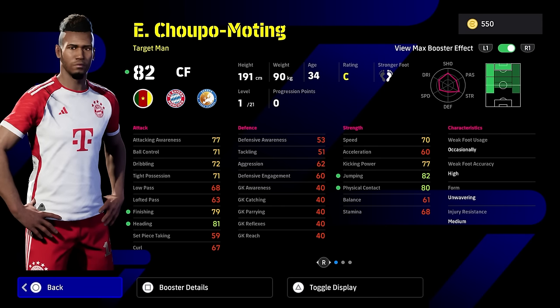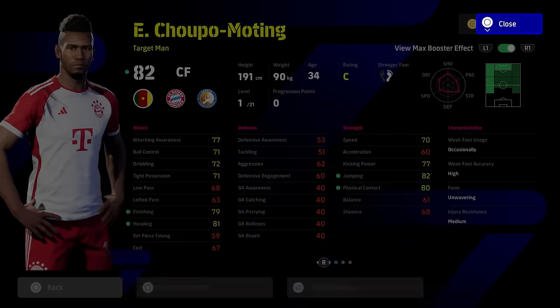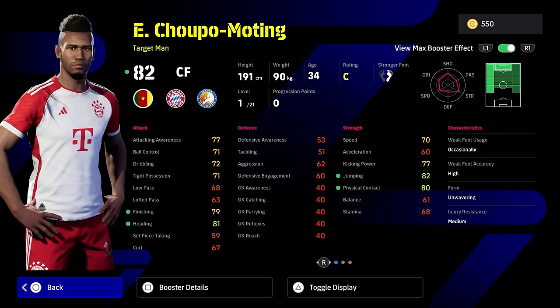Moteng — I genuinely wouldn't even waste the XP training him up. What you could do is if you spin Moteng and want to get that plus three boost to Inzaghi, Kubo, Rashford, Garnaccio, Kimmich, or whoever you get, you only need three players and you don't even need to have him in your squad. Him and Muller are probably the weakest ones. I know the AI does a lot for you when using Muller, but there are definitely better target men CFs here — though you are getting him for free, so you don't lose anything.